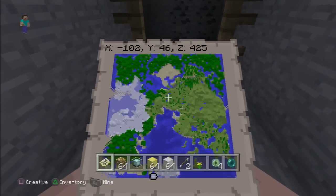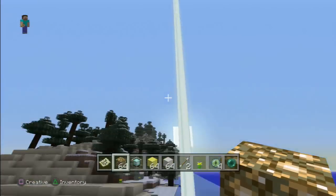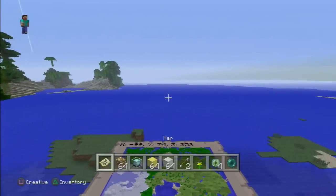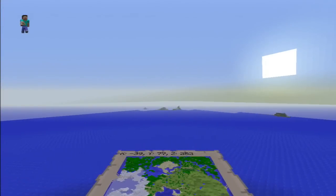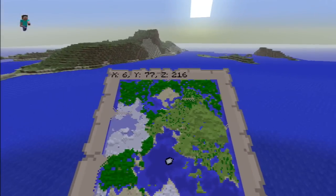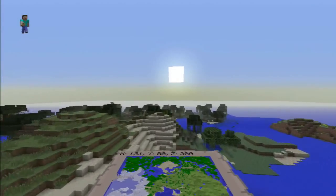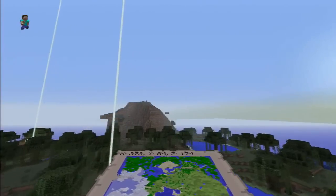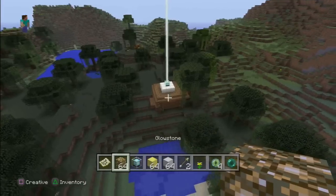Let's fly up out of here and go to the number one feature that everybody's wanting to see in the new update. We're going right across this water here, and slowly we're going to come across it. It's just going to be right up here. What does everybody want to see in TU19? That's an easy question — that's going to be a witch hut. And we have one right here. Looking pretty badass.